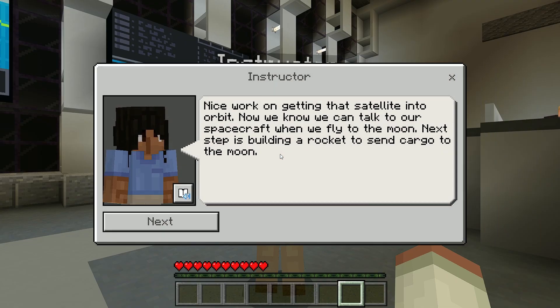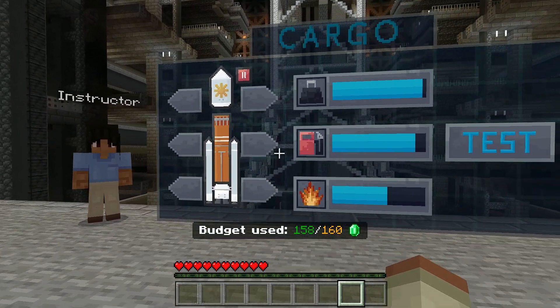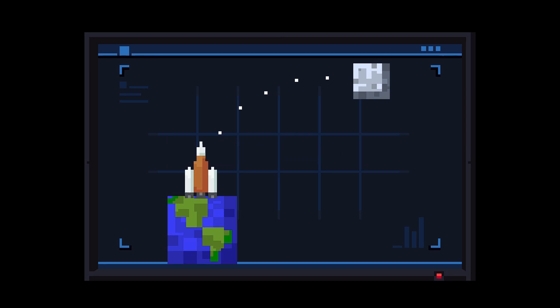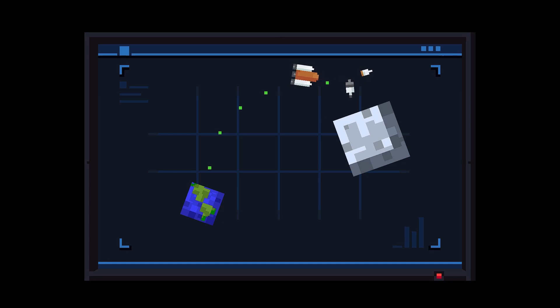Wow, I am truly speechless after seeing that. I never expected to see something like that in Minecraft Education before — that was a cinematic masterpiece. Alright, now we've got to move on to the next part and move some cargo to the moon. We have a bigger budget now and this one looks perfect. When we're close to the budget, let's test it out. Nice — and I got it on my first try too.